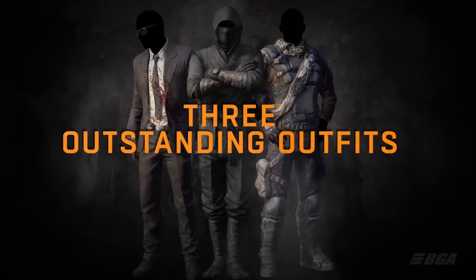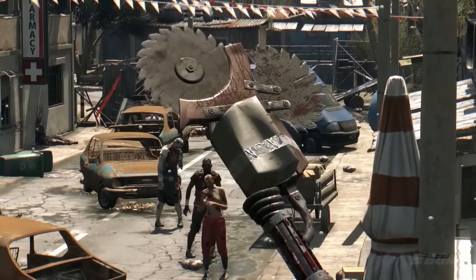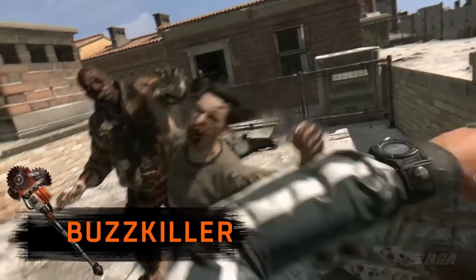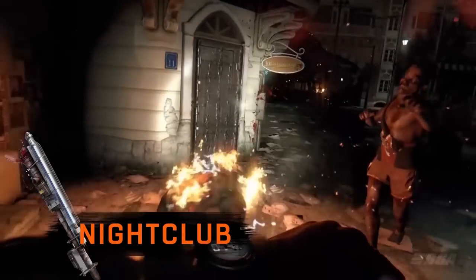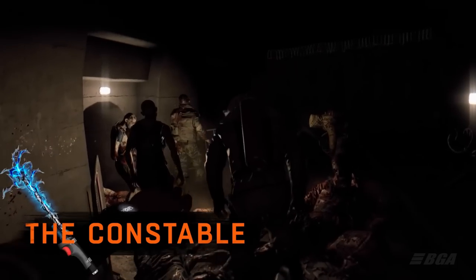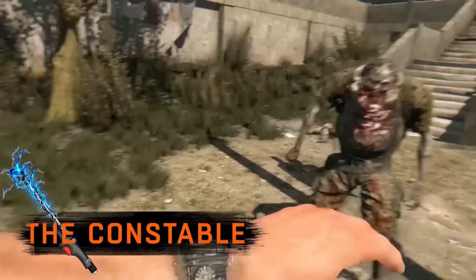The next DLC is the Ultimate Survival Bundle. It gives you 4 weapons and 3 outfits — like a starter pack for everyone starting Dying Light. You get a Buzzkiller, a Nightclub, a Lacerator, and a Constable. The outfits you get are a ninja outfit, an urban explorer outfit, and finally the special agent outfit.